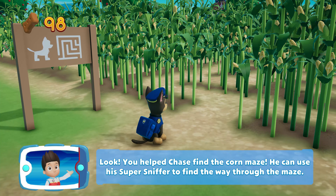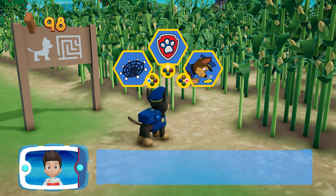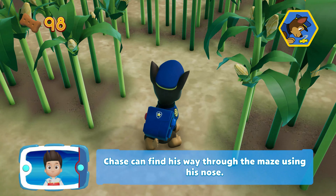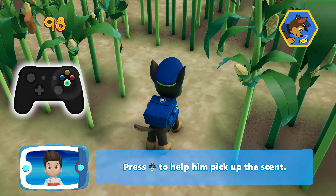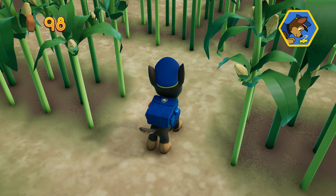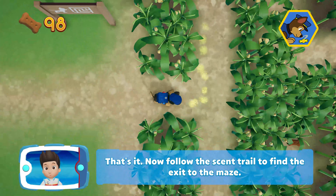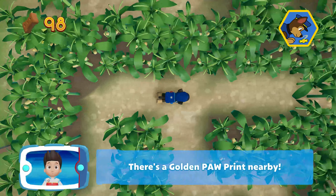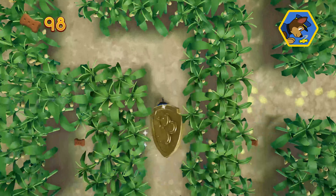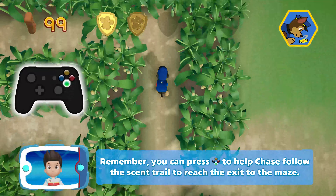Look! You'll help Chase find the corn maze. He can use his super sniffer to find the way through the maze. To use Chase's super sniffer, press the B button. Alright! Here we go! Chase can find his way through the maze using his nose. Press the A button to help him pick up the scent. That's it! Now follow the scent trail to find the exit to the maze. There's a golden paw print nearby! Remember, you can press the A button to help Chase follow the scent trail to reach the exit to the maze.